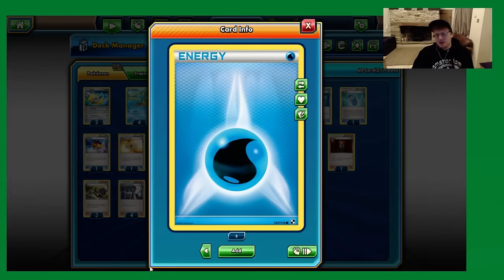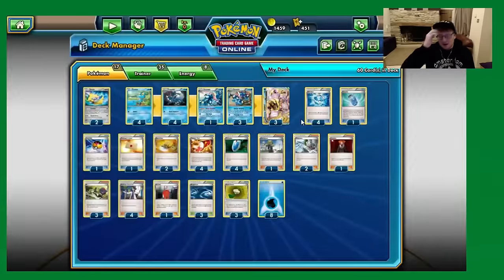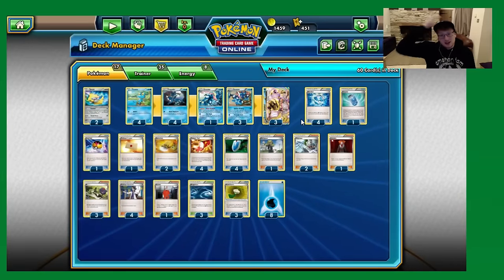Finally, eight energy. Pretty much everyone has landed on eight — I haven't seen a list for a while with any more or less. Everyone is in agreement that eight is the standard number for Greninja.